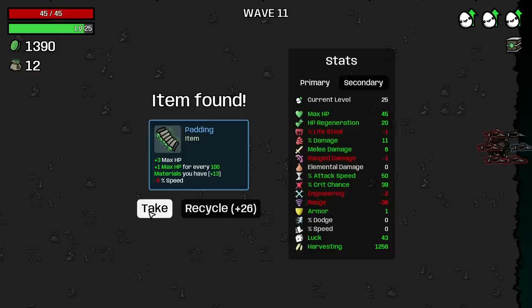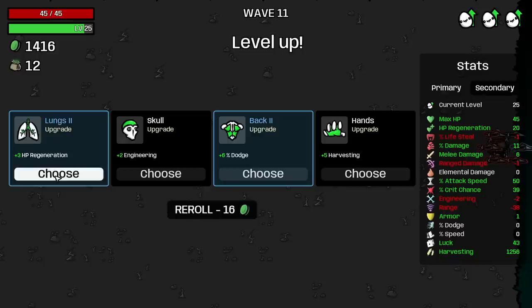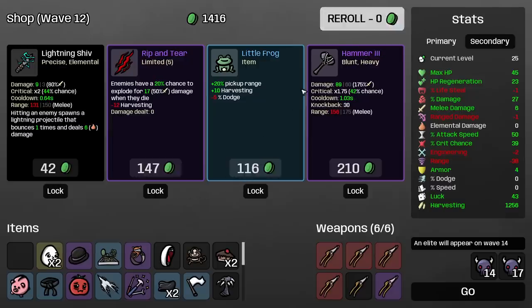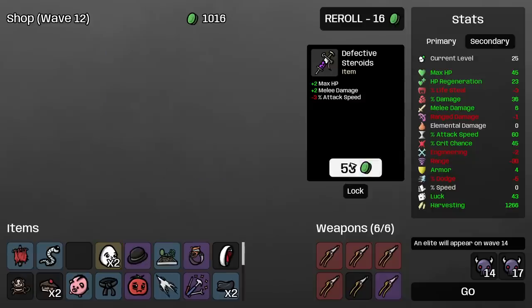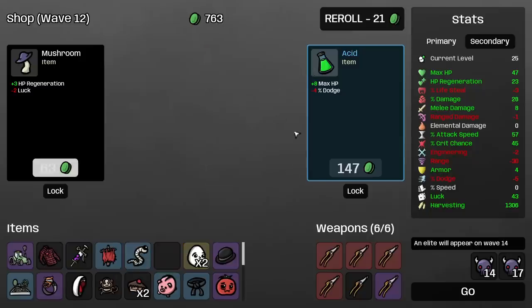We get most of our money at the end of the wave, sadly, so Padding isn't that good. It may seem really good, but you have to think about when we're getting it. Take the armor, take some damage. Rip and Tear — we could probably take now and it wouldn't be that big of a deal. I will take more Little Frog though because it's funny. Our attack speed's pretty good, so we'll go for that. Tractor is obviously going to be a take anyway.